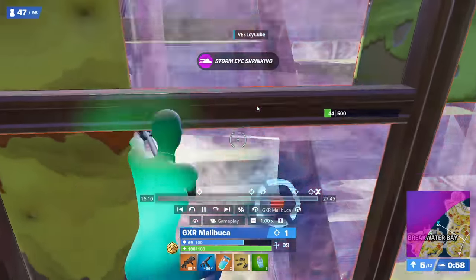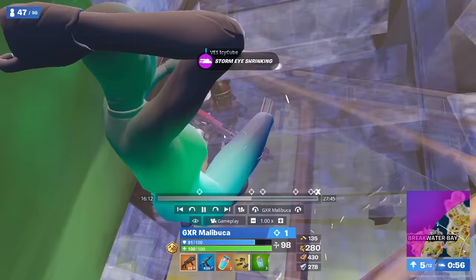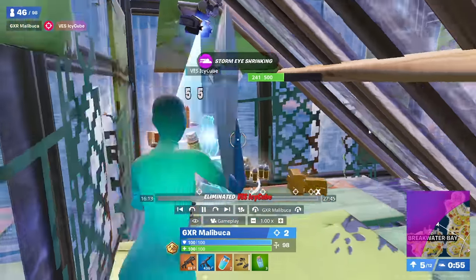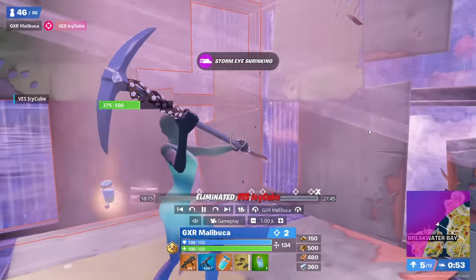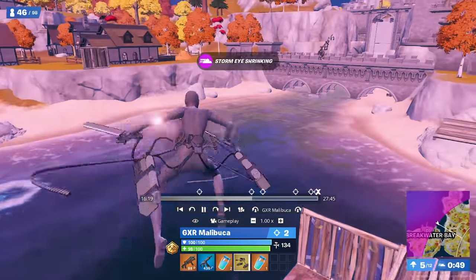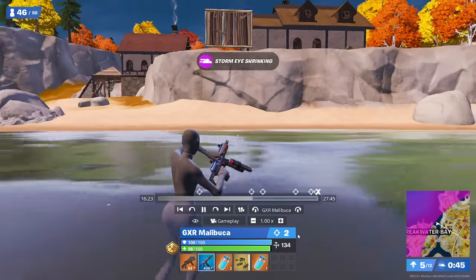He's constantly swinging onto the guy's wall, aggressing him non-stop, and now the other player is forced to make a mistake. Malibuka's into his box, shotgun swaps again, does this nice cone edit to mess up the guy's crosshair placement, and then takes him out. Very importantly here, he gets out of storm while only taking about 8 or so storm damage in total, which means he's going to be able to win the heal-off later on.